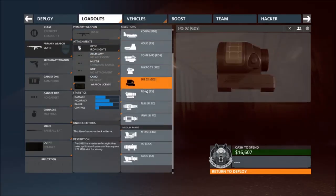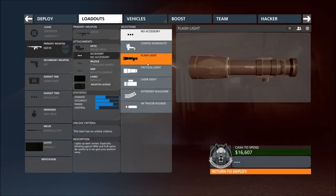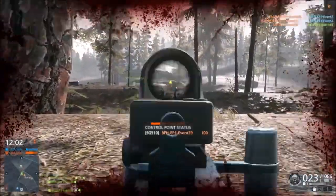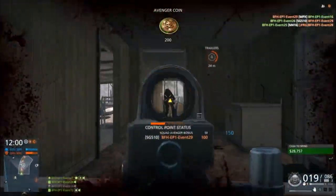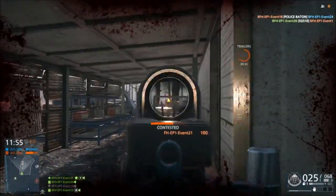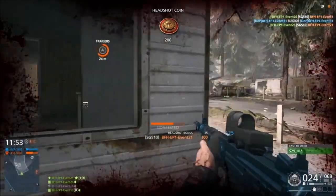Next up, we got the SG-510, which is going to be another new Enforcer weapon. Enforcer is getting a lot of love. This thing does have a slower fire rate compared to the FAL, but it's still a great weapon. It has low recoil and packs a big amount of punch.